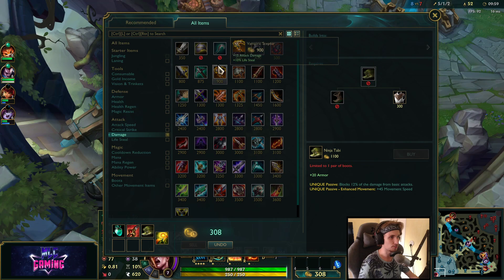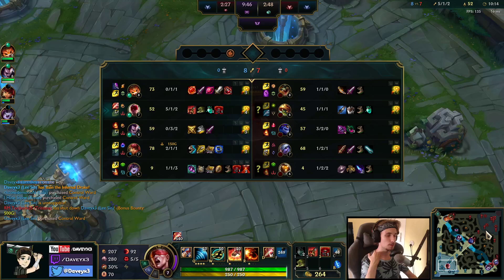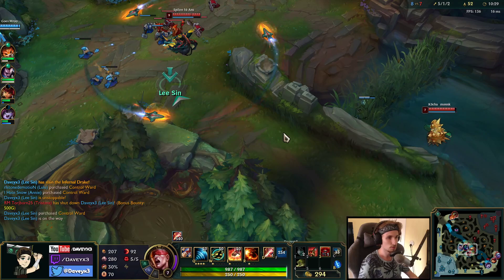For boots, I would always recommend either going Ninja Tabi or Mercs. I'll also buy a Control Ward. Especially on Lee Sin — really on pretty much any champion — you want to get Control Wards all the time. Because you never know, you might get into a sticky situation where you might need to have an extra jump.